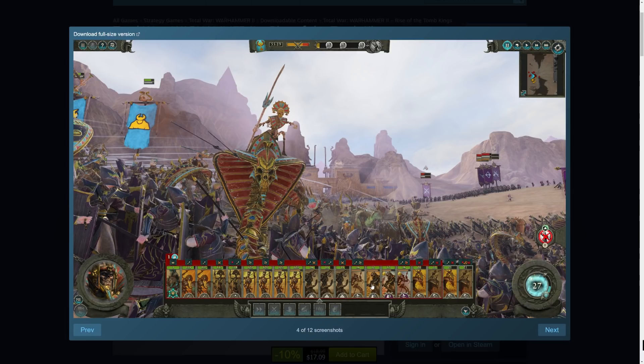We see two different types of Ushabti — with bows and with normal hand weapons or kopesh. We see our skeleton archers, and what might be skeleton warriors with halberds, which could be our tomb guard. We have our necropolis knights with two variations of weaponry, with and without shields. We have our sepulchral stalkers. We also notice they have the regiments of renown symbol and are already at max rank, so I think these are actually regiments of renown rather than legions of legend.